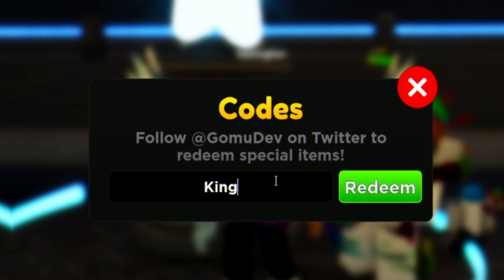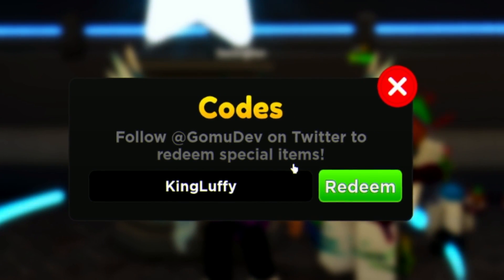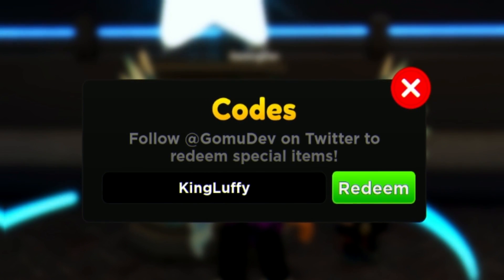Next, redeem the code KING LOVEY. That one gives you one summon ticket — go ahead and redeem that code.